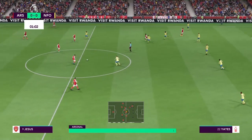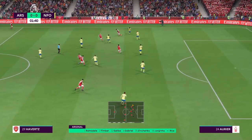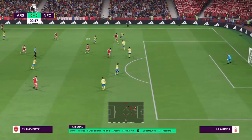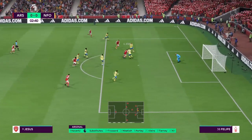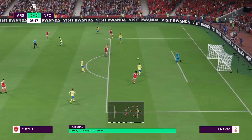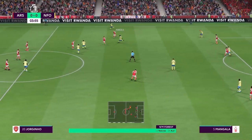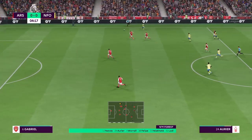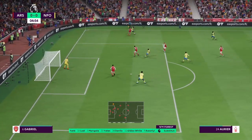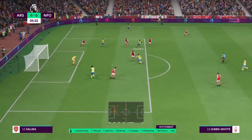Here are the starters for Arsenal: Aaron Ramsdale is the goalkeeper, Declan Rice starts alongside Martin Ødegaard in central midfield, and Bukayo Saka starts with Gabriel Jesus. For Nottingham Forest: Keylor Navas is the goalkeeper, Serge Aurier plays with Renan Lodi in the fullback positions, and the tactical configuration has two players in attack.